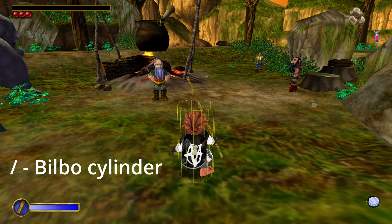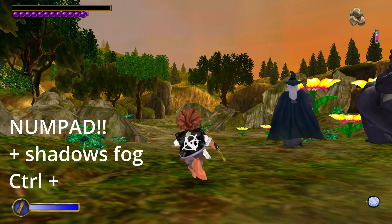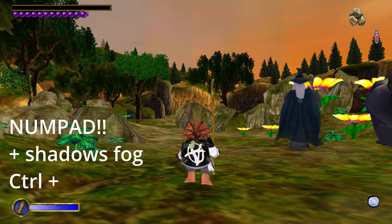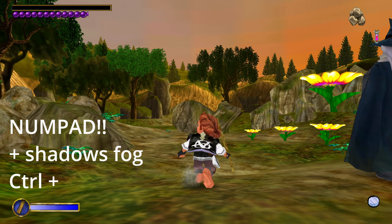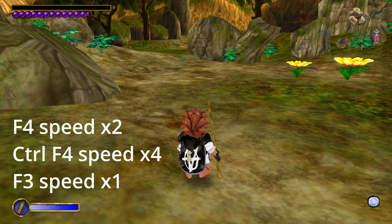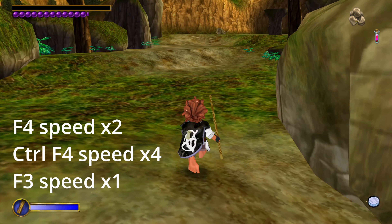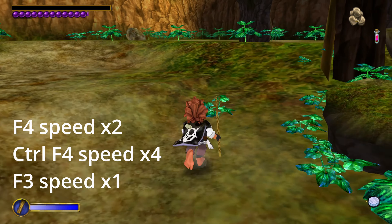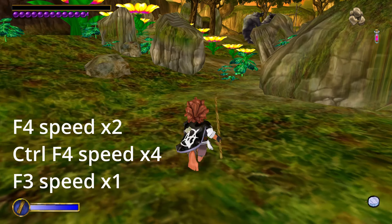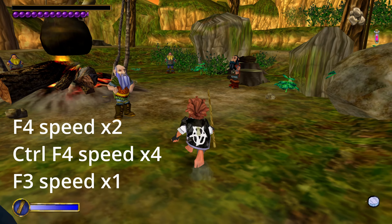With numpad 3 the skybox will disappear — sometimes useful, for example in Mirkwood. With the Plus on the numpad you can disable the fog and shadows around the scene. One of the most important things are the F4 and F3 keys. Pressing F4 will double the game time speed, and Ctrl+F4 will make the game time 4 times faster. Using F3 will bring you back to normal speed.